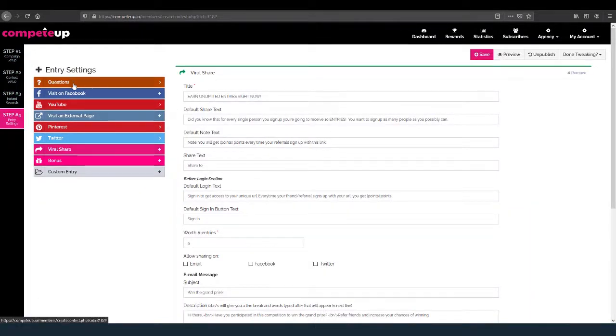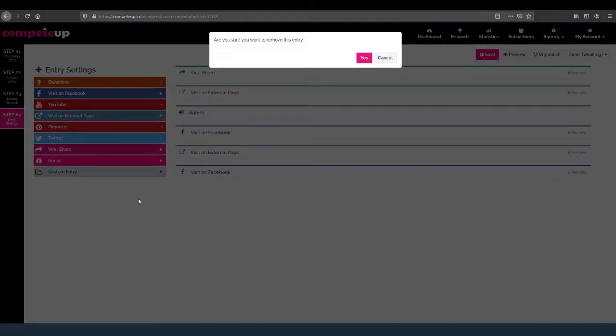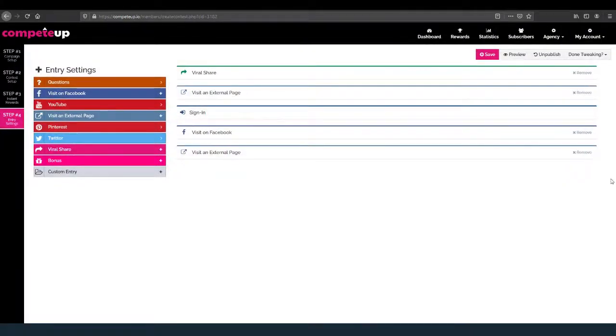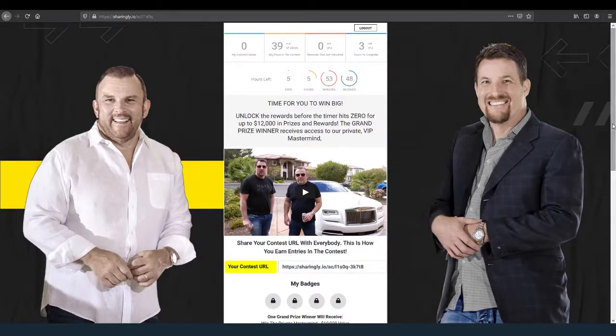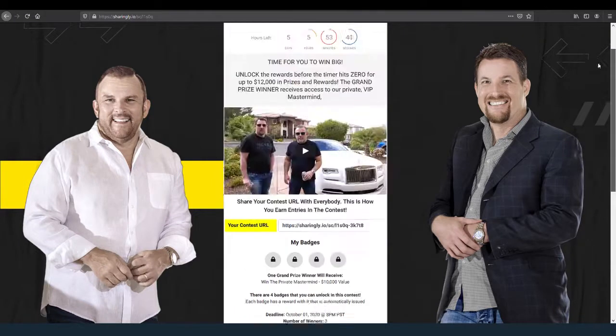Step number four is where you set up your actual entries. If I want to ask a question to receive points, I just open this up and choose my type. Or if I want to do something like a Facebook visit, I come over here — we've now added this. I can put in my title, description, button text, and fan page URL. It's pretty easy. This is what appears on the bottom section, and you can just line up these tabs.